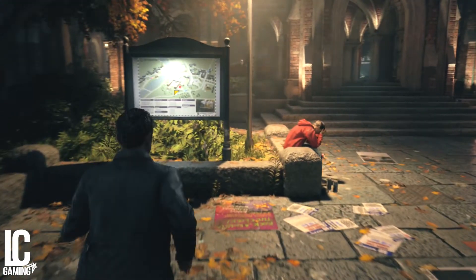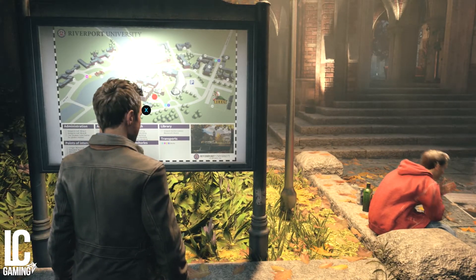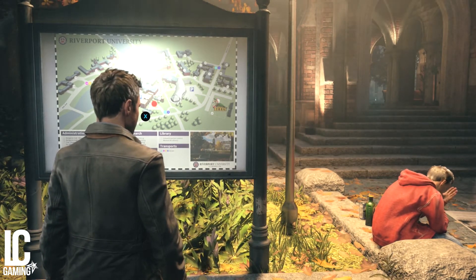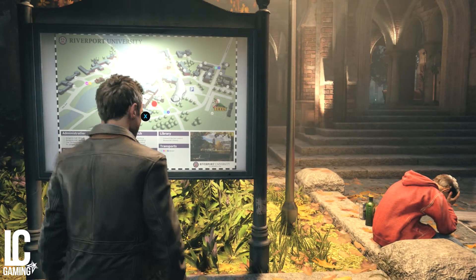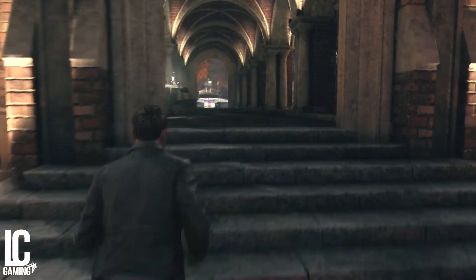At the very beginning of the game you start at the opening to this university, and the collectibles are actually really easy to find. Unlike a lot of games there's no map to show you exactly where things are, so you just have to go exactly where I go. For the first one, all you have to do is go to the map of the campus that's immediately on your left when you begin the game. When you hit X on it, it will unlock the collectible.